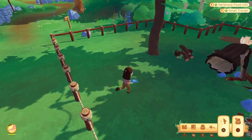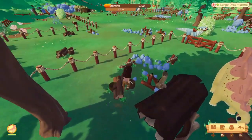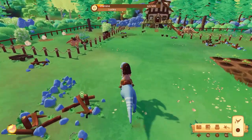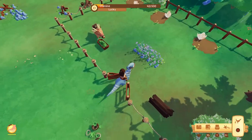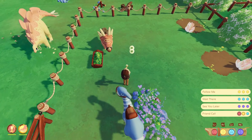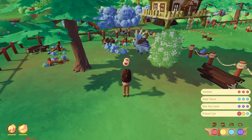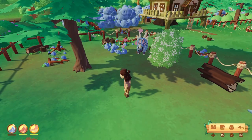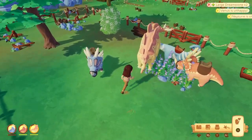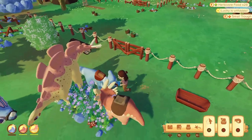I'm going to take Jupiter's trough and his dream stone. I need to get Neptune and Venus. I'm going to take their dream stones and their trough. However, I'm going to put this trough back in because I don't need it.